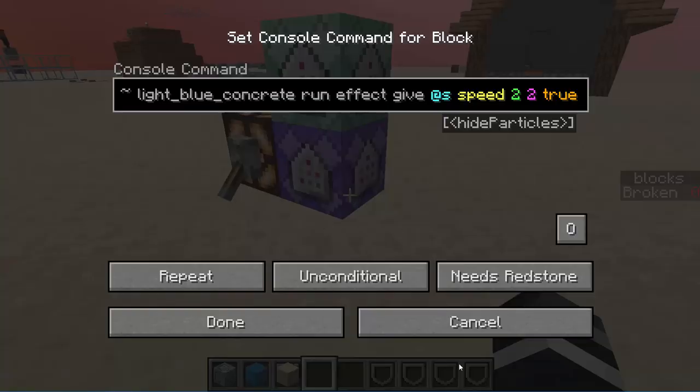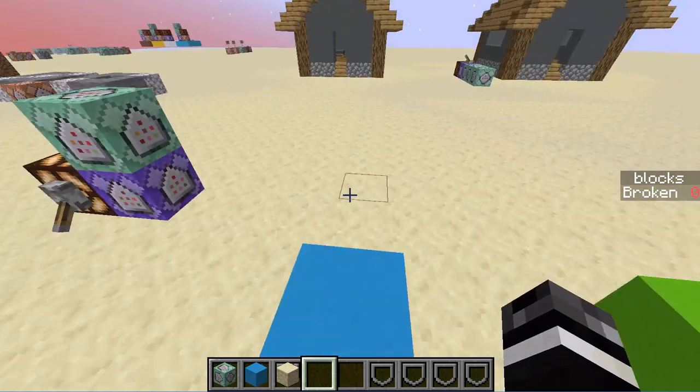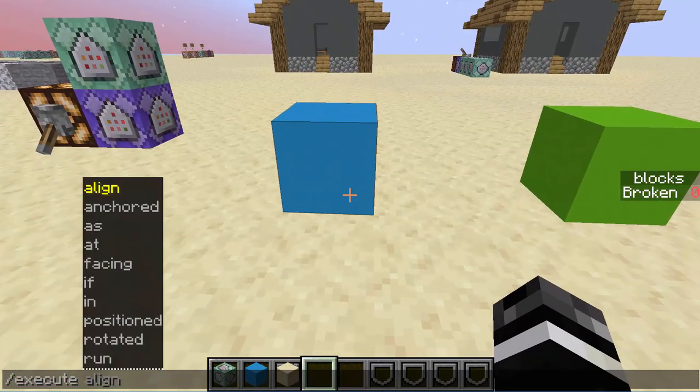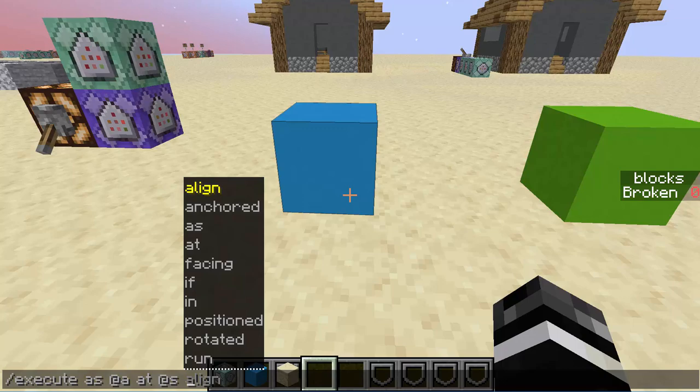It's literally one command that you need to repeat. I'll build it with you so you don't just look at something messy. We're going to start with execute, because execute is where most good things start. We are going to execute as everybody — so that means everybody in the world is going to play this command. Then at s means everybody in the world is going to play the command and they're going to play it at themselves. At s is themself, and it works for players, entities, anything. So every player at a is going to play this command at themselves.